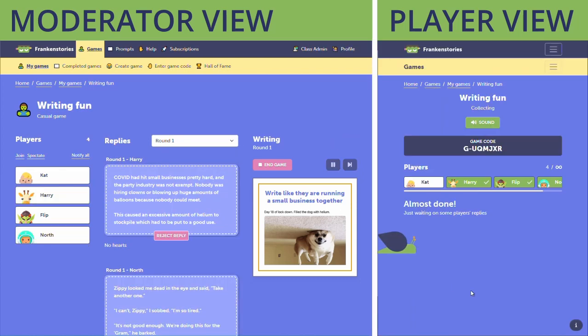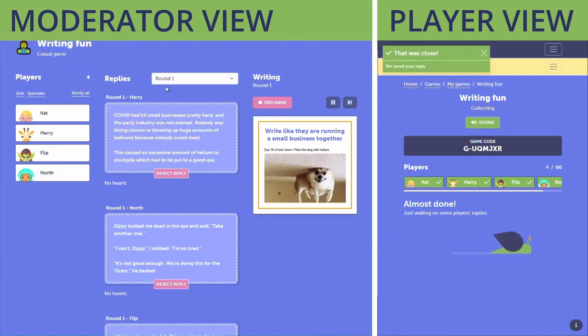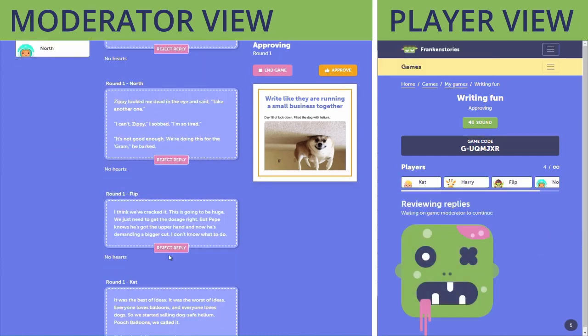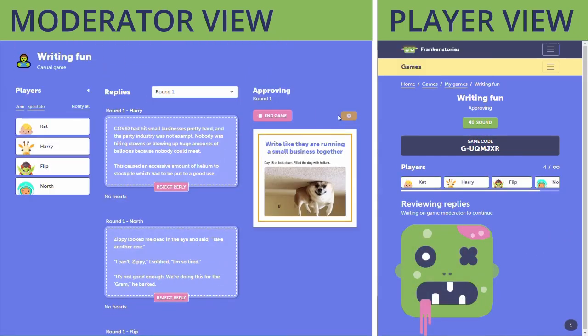Players all get the prompt at the same time and after a few seconds to think they'll start writing. In the moderator view you can see all the player replies as they get submitted. Because approval mode is on I will need to approve the writing round before the game moves on to voting, so for now I'll just do that.